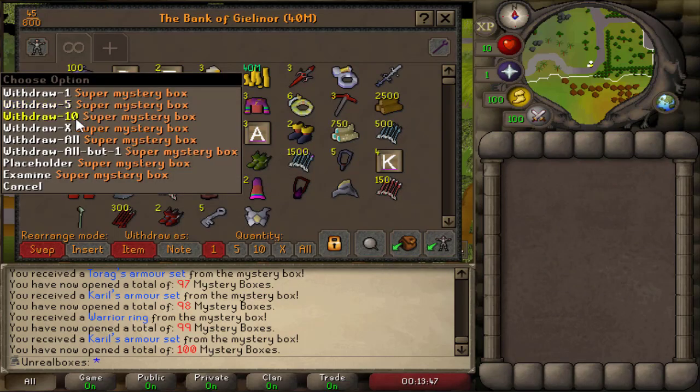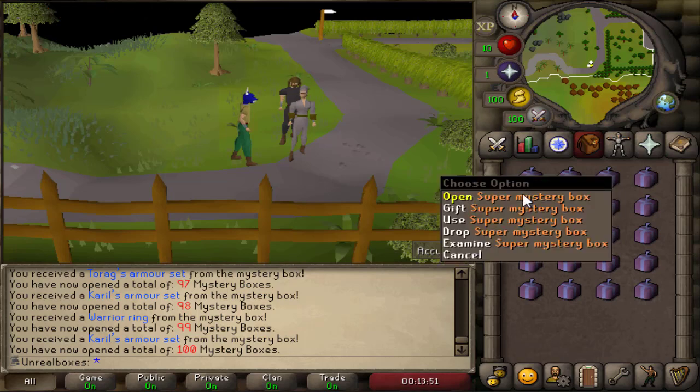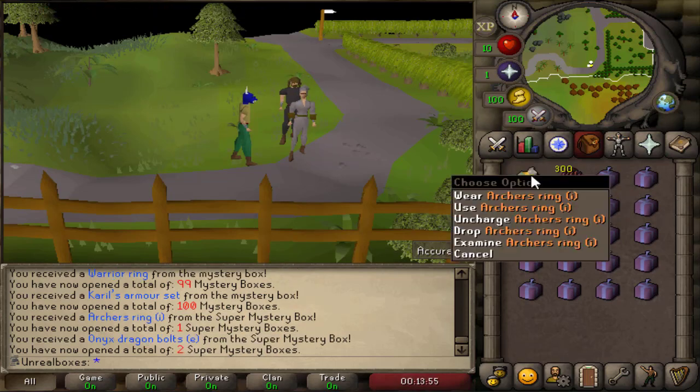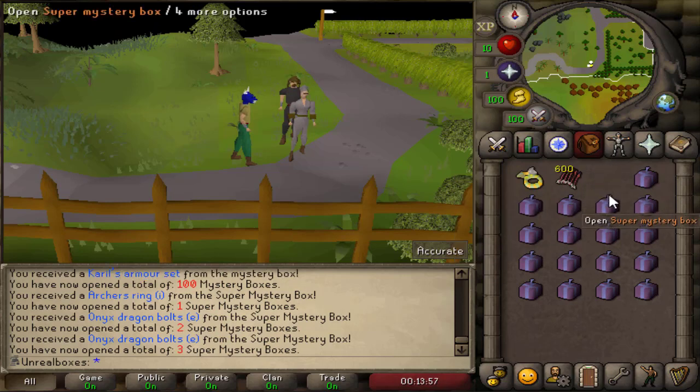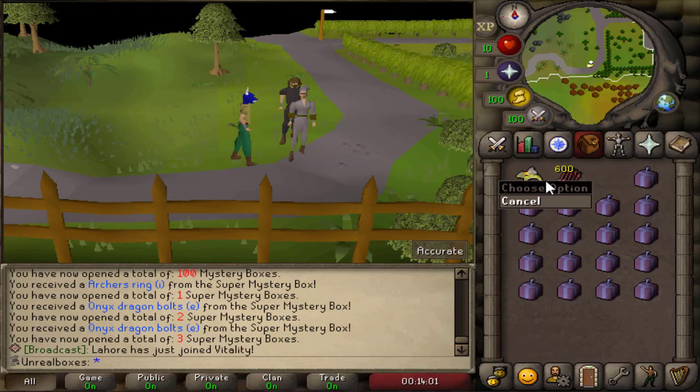Alright, let's move on to the super mystery boxes now. I know these go for like 350 mil each, so I'm hoping the loot is going to be much better. So far from the super boxes I've only got onyx bolts and archers ring.